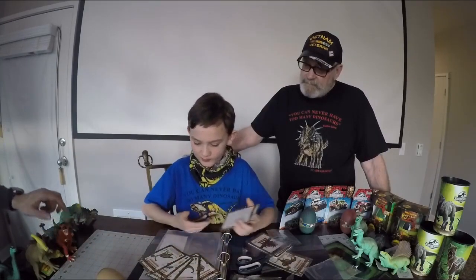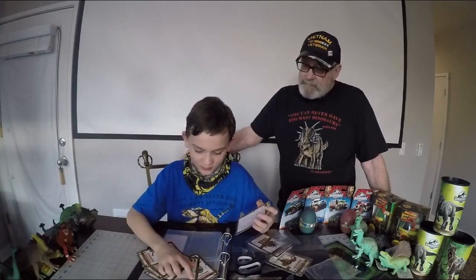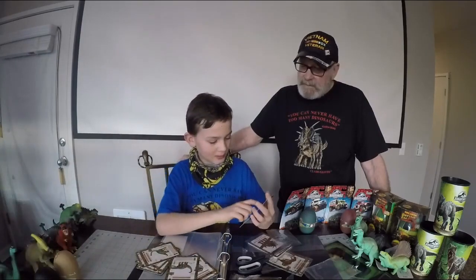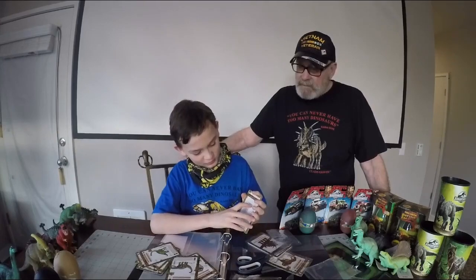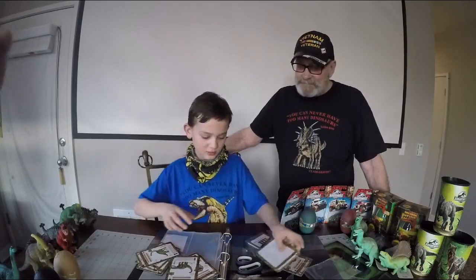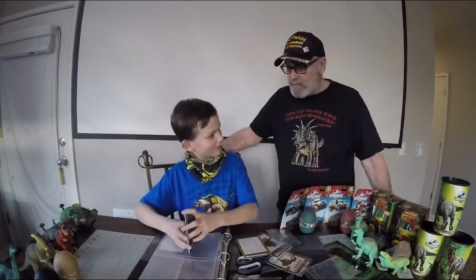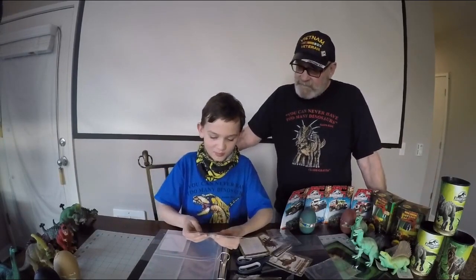This is the marker card — you can mark down what dinosaurs you have, like SS5 APA, which will be somewhere on this card. You find the letters and number, and it'll have Apatosaurus. Yeah, it's an Apatosaurus.